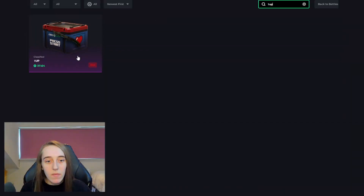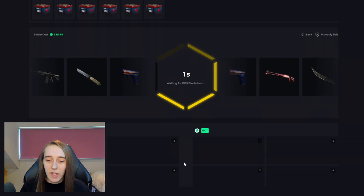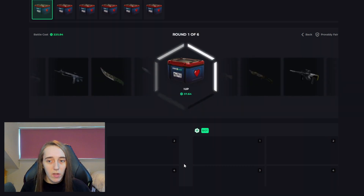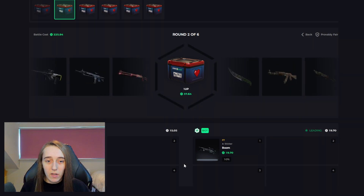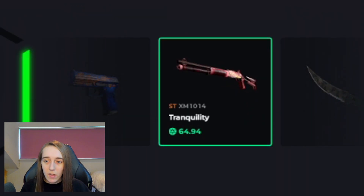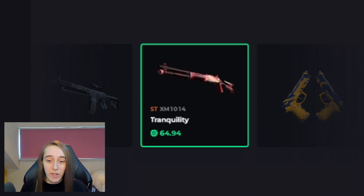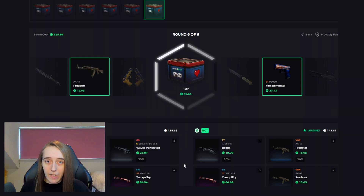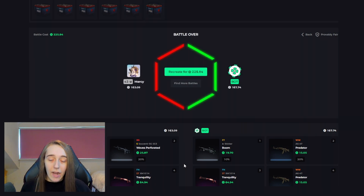Okay, one-up case — we are doing six. This case is risky because it's like $30, but you can post really really good items and if you pull any of the knives it's really good, pretty much instant profit. Hopefully we can pull something good. Come on please, this case can be good, I've had some very good tickets from this. Just give me something good. Yes! I'm leading by six dollars — that is a bit close. We're literally six dollars behind... Are you kidding me? I lost by less than four dollars.